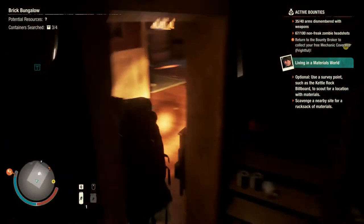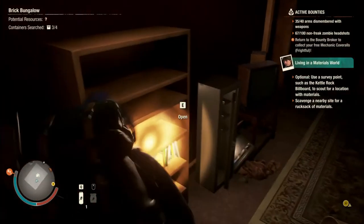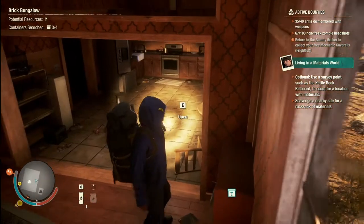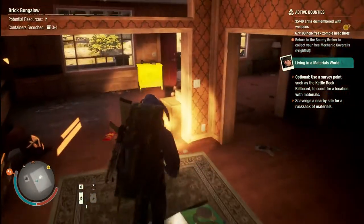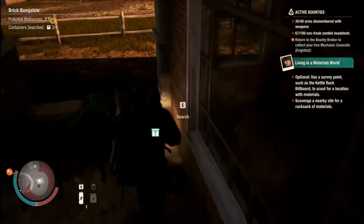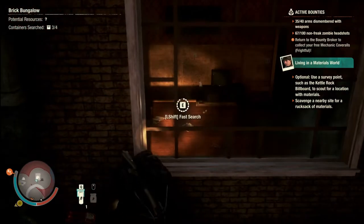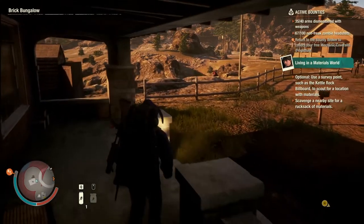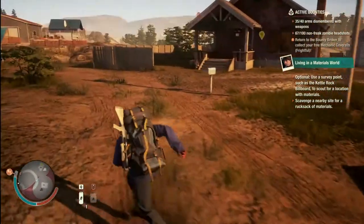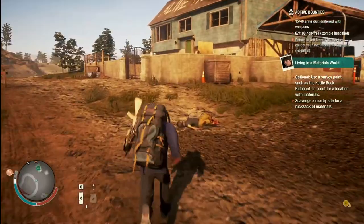I feel like the starting bit is going to be a case of just collecting everything in the surrounding area, and then we've just got to establish ourselves. I'm missing a container in here somewhere. I'm finding a lot of clothing options — it's all about the hoodies with the floppy ears. There's quite a few Zeds building up on the entrance to this little cul-de-sac. I'm just going to head back and clear out my inventory.